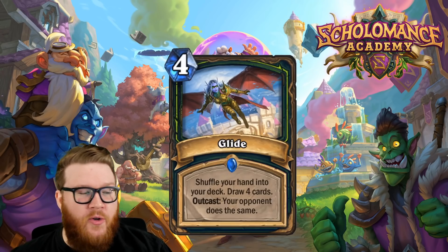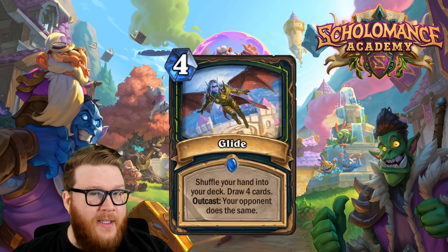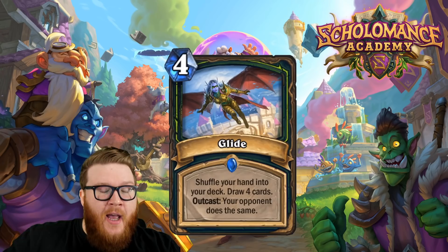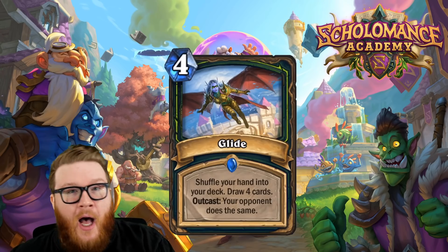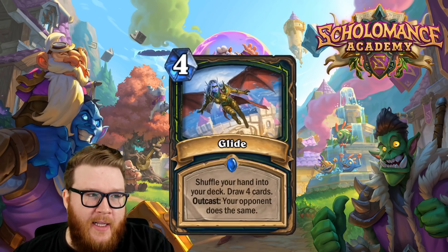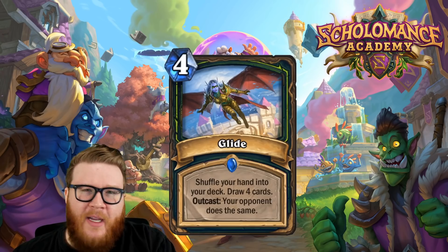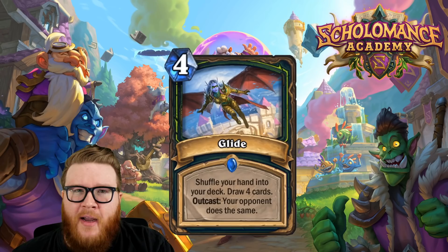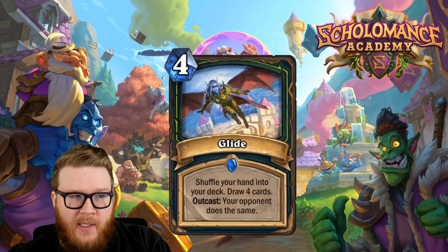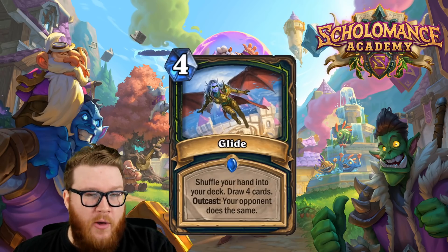This is sort of like a mini Divine Favor. You are shuffling your empty hand into your deck and drawing four cards. This is not like Plot Twist where you draw the same amount of cards — you can go from an empty hand to four cards. If you have four cards in hand, it's kind of like a mulligan, trying to find the right stuff, which could be relevant if you don't have burst damage and you're looking for Metamorphosis or Cane.